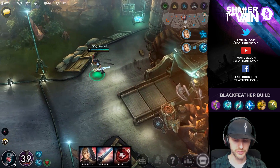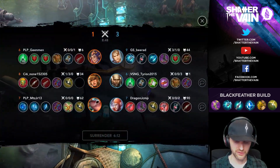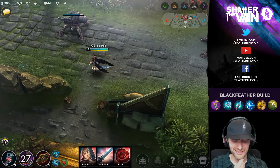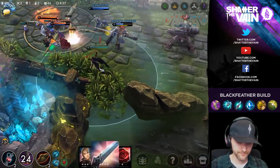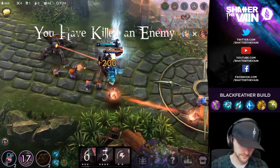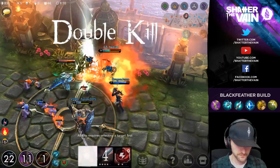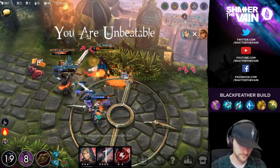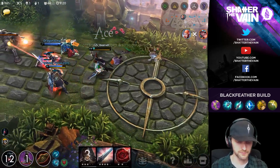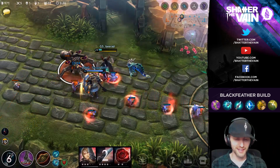Pick up a couple potions, we'll pick up a scout trap or two — we kind of lost that vision. How's Vox doing on farm, 90 to 60 on Scarf — geez. Nice job! I thought I was going to get the triple kill but my teammates came up big on that for me.